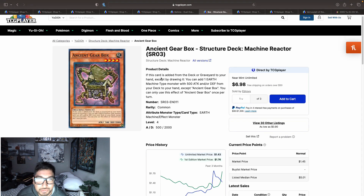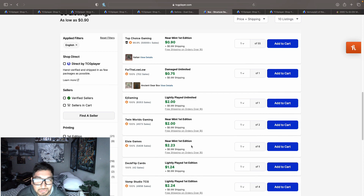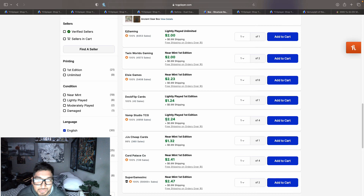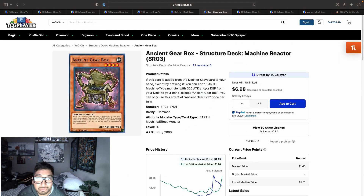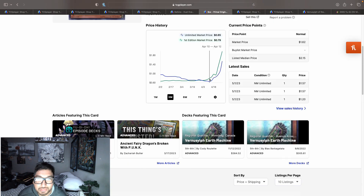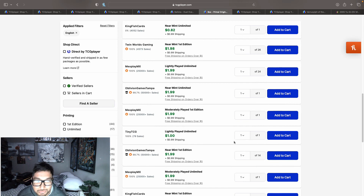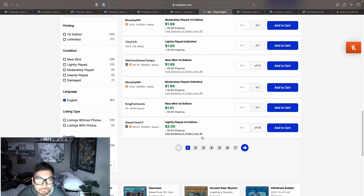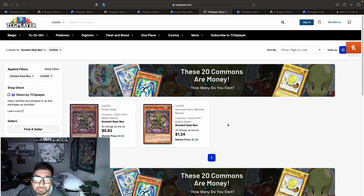Next is Ancient Gearbox — what you search off Ancient Gear Ballista. The common from the Machine Reactor structure deck has 30 listings, officially at two dollars, going up to $2.99-$3.41 on the first page — so two to three dollars for these commons. Another common from Primal Origin has 61 listings also hitting the two dollar price point. Let me know if you think Ancient Gearbox can keep going up even though you only run one and it can brick.